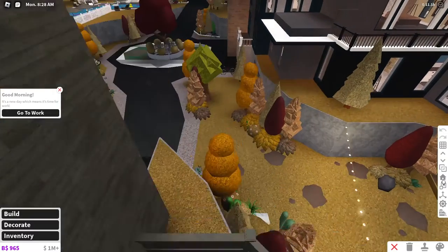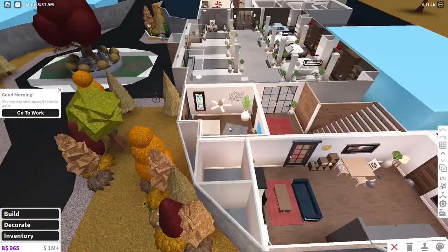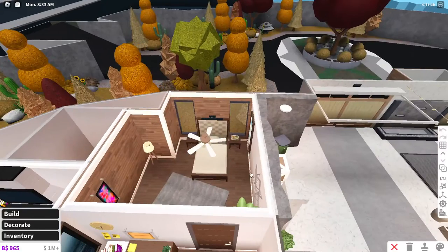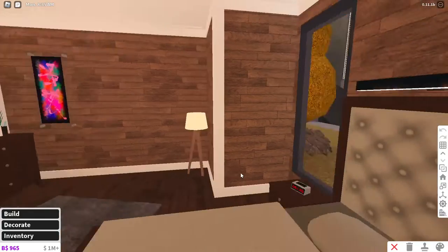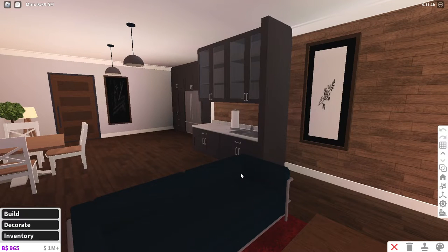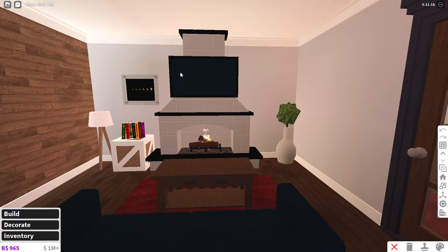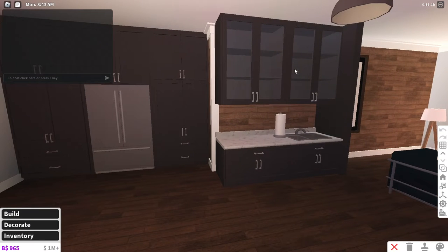To start off, we have a few rooms that need to be redecorated in this Bloxburg house. Basically this bedroom right here — I'm going to put the roofs back on. This room is a bedroom and I think it could use some renovations. And here is basically the family room, which I probably want to turn into a movie theater and put the kitchen area in a different room.